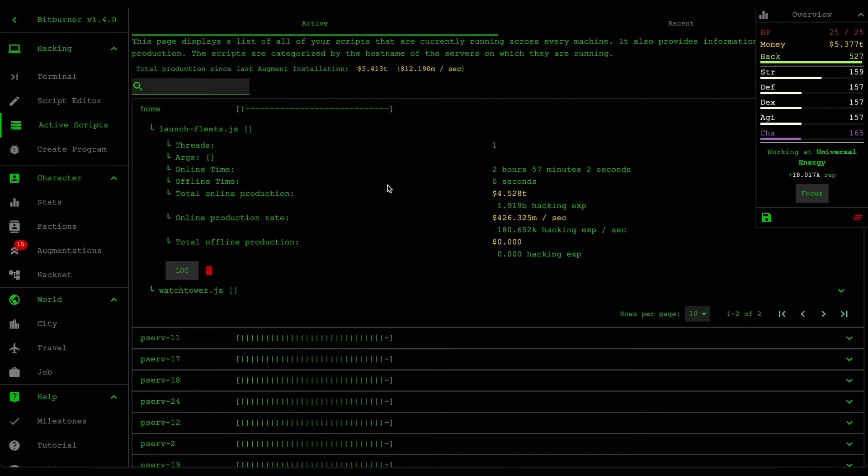For bonus content, I left the launch-fleet script running for about three hours. The online production rate is now around 426 million dollars per second — still normalizing but around the 400 million mark. It also generated about 4.5 trillion dollars within those three hours, and my online production rate went from 500,000 to 12 million dollars per second, so it's pretty effective.